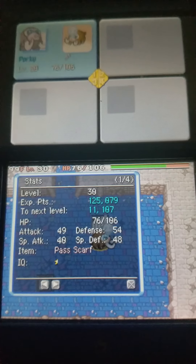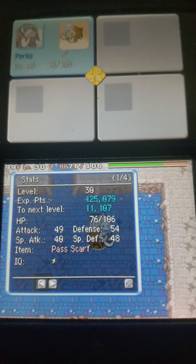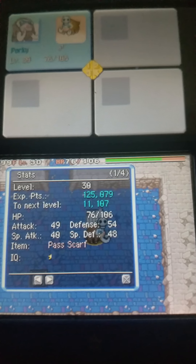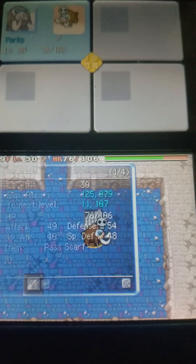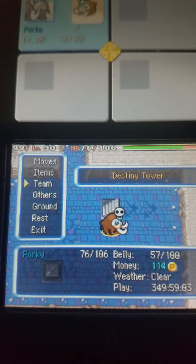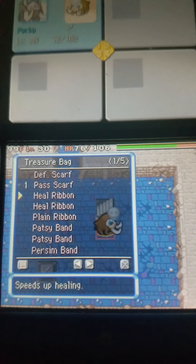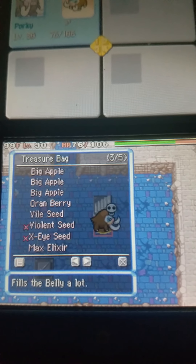Now, this run definitely had a degree of luck to it. I found about 8 Joy Seeds, which is why I'm level 30. I didn't really find a lot of Oran Berries, so I actually had to use a Heal Ribbon along with all the food that I got.